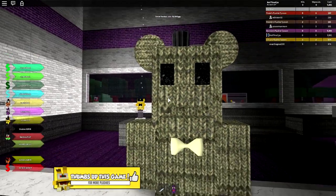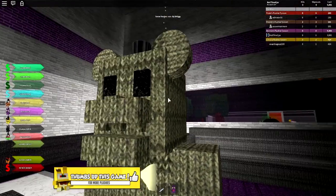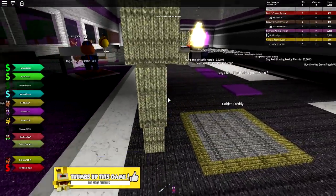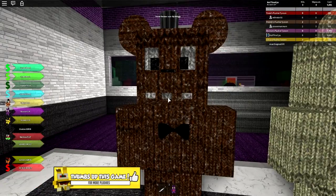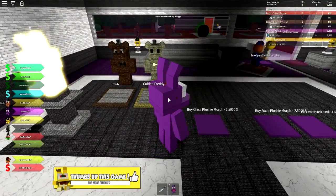That's not golden Freddy — this is like woven Freddy. Crochet Freddy. Hobbycraft Freddy. What is this? This is the woolly hat Freddy. He's not golden at all. I thought I could morph into them — are you kidding? Why are they all so woven? That's so weird. You know what, I quite like them in a weird way.